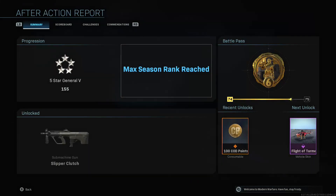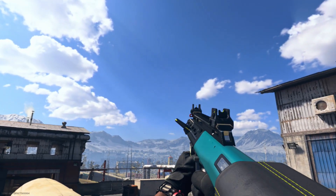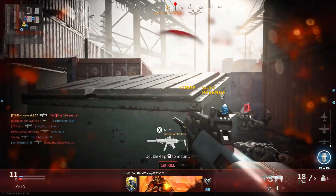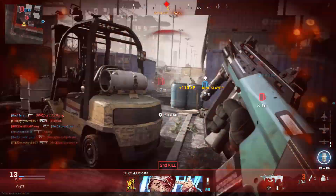Last night, I hit the maximum rank for Season 6 of Modern Warfare and unlocked the AUG Slipper Clutch, which is our new Seasonal Officer Rank Blueprint. We're going to be talking about everything you need to know about the Slipper Clutch in this video — the cosmetic differences, the attachments it comes with, and the gunsmith customs. One quick question I want to prime in your mind: do you think Season 6 is going to be the last season of Modern Warfare? We're going to discuss that further at the end of the video. Let's get into it.